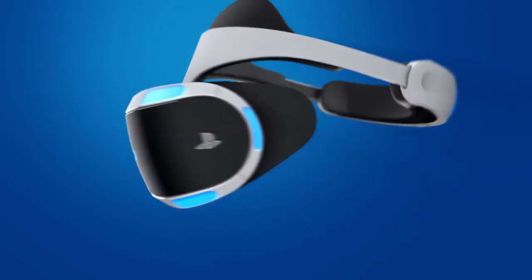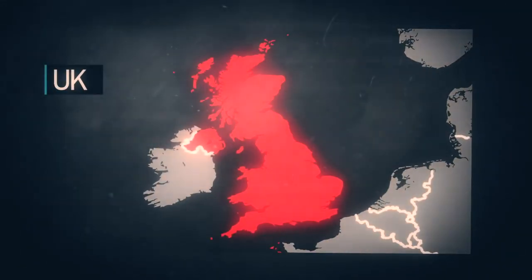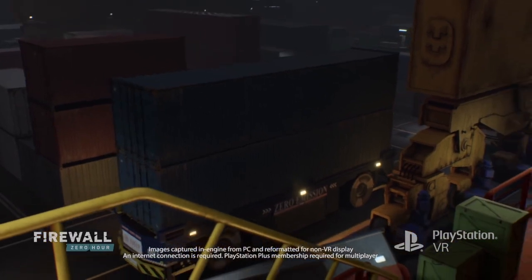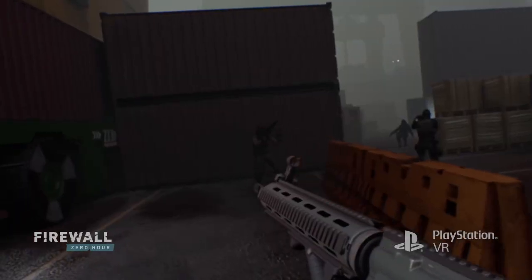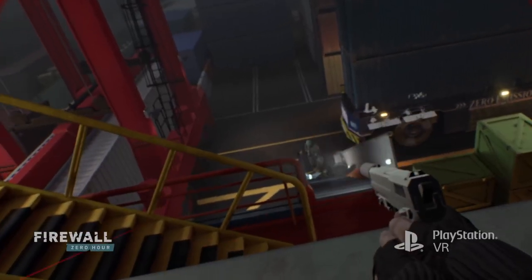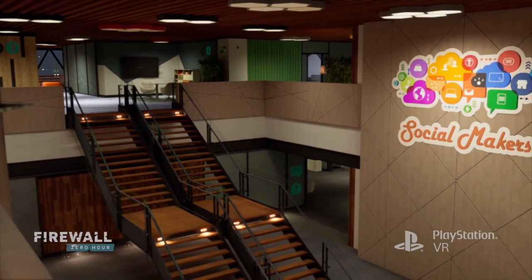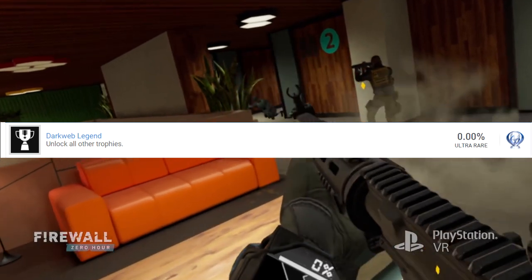Hey guys, it is Petrifying Pumpkins here and I am back with another Firewall Zero Hour video. This video is special because we finally have a look at the Firewall Zero Hour official trophies. I'll put a link in the description so you can check them out yourself — I got them from psnprofiles.com. I want to go through all the trophies, their descriptions, and what rank they are: bronze, silver, gold.